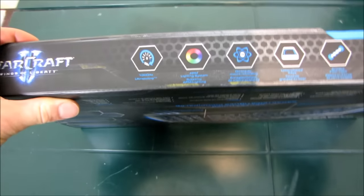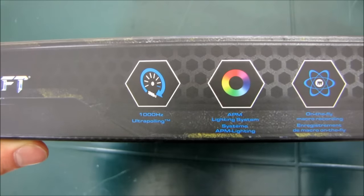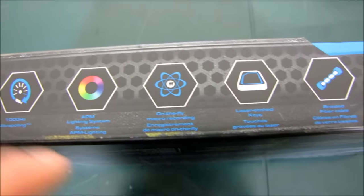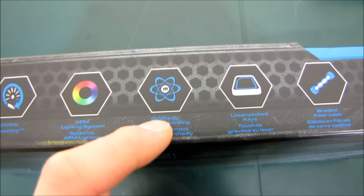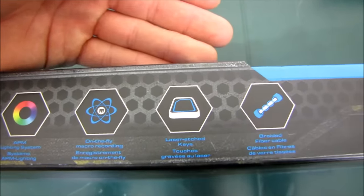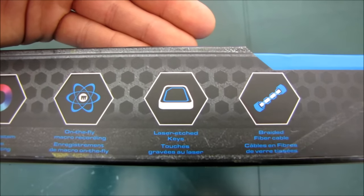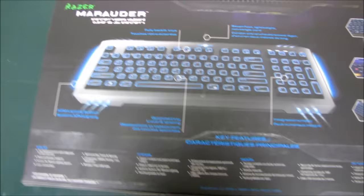Let's see what Razer has to say for themselves on the box. First, 1000Hz ultra-polling, so the responsiveness of this keyboard should be about as good as it gets. APM lighting system — we'll get into what exactly that is a little bit later. On-the-fly macro recording, a feature I love seeing on keyboards because it makes recording macros less tedious if you don't have to bring up a big software program. Laser-edged keys, very nice. And a braided fiber cable, which we're pretty used to seeing on any quality Razer product.